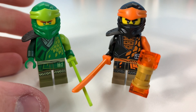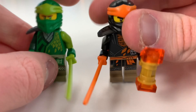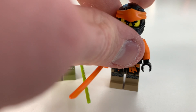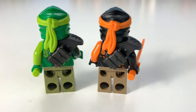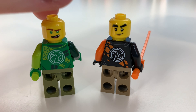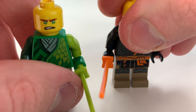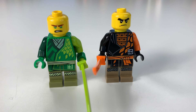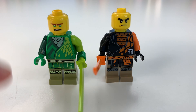Next up we have Lloyd and Cole. These minifigures are really cool - I really like the masks, especially for Lloyd because he's never actually had the light green before. We have this weapon for Cole which is a hammer as normal. The front prints are really cool, the masks are really nice, and there's their back printings which look neat. I really hope we get to see them in the show because they're quite unique. They also have different color legs which is really awesome.